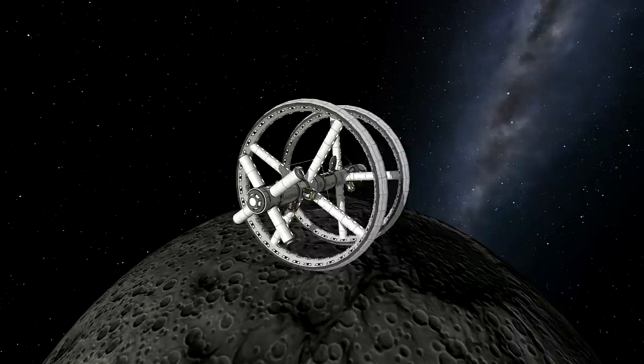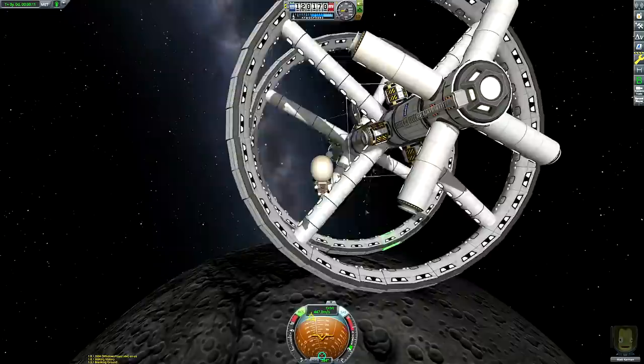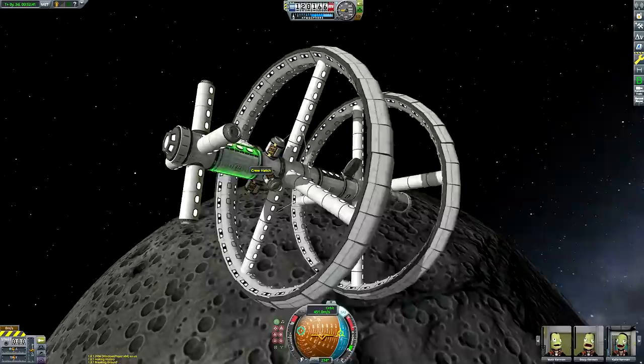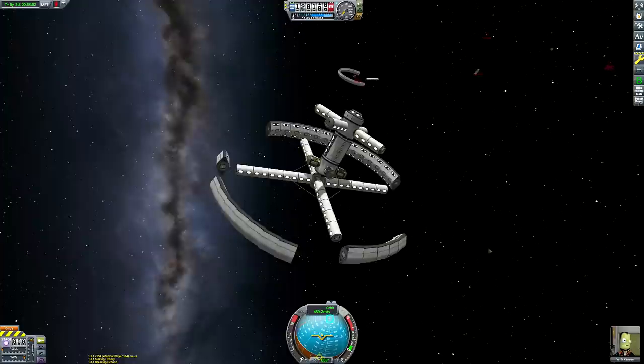I wanted to show you what the station looks like at its fastest spin speed. I thought I'd try some epic stunt EVA — see if we could get through the rings without hitting them. It didn't go very well, and I think Matt Kerman's death awoke the Kraken, which decided to smite the rest of the station. It's going — it's going — it's gone. Another set of fireworks for you.